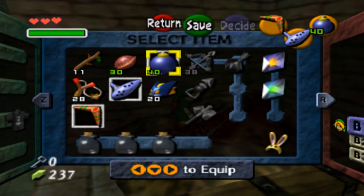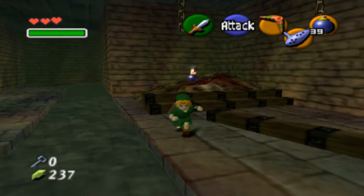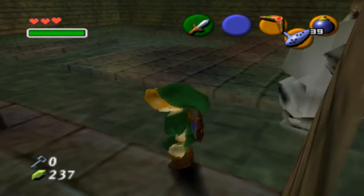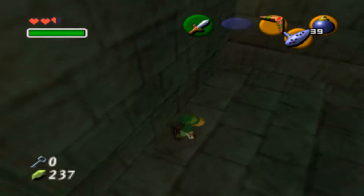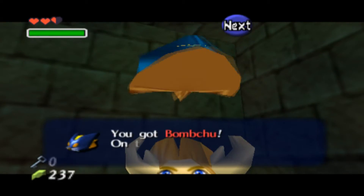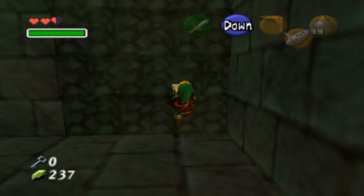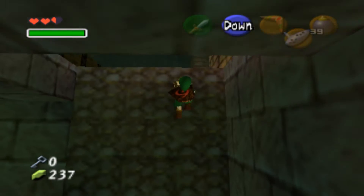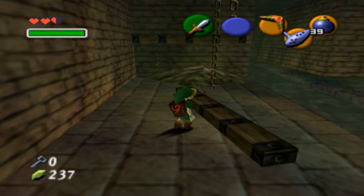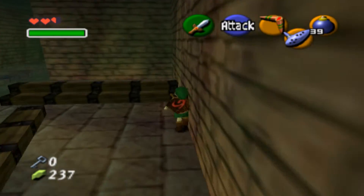Looks like you can use the bloody bill drill there. I can go down there. Another small key? Nope, bomb chews. I guess this would be one of the areas where bomb chews would be useful — cause you can like set them ahead and you can see if they fall or not. Bomb chews are weird.